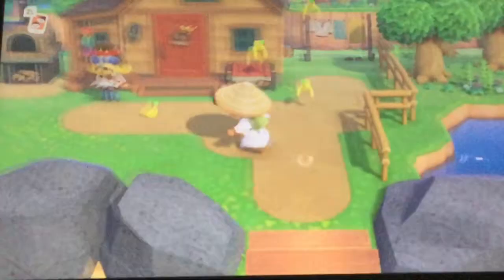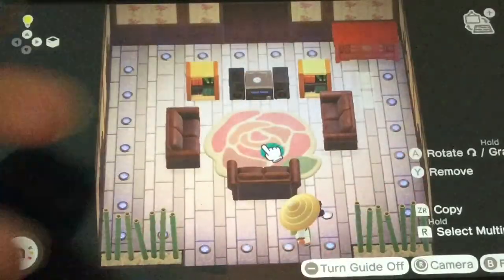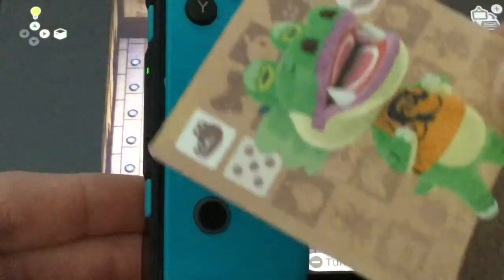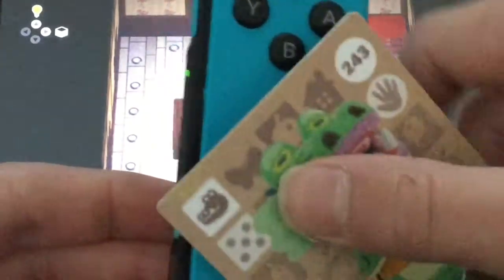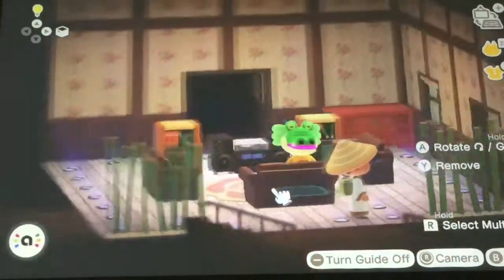So when you are at Harv's Island, you want to go inside of his house. You want to press down on this controller. So what you want to do is get your amiibo card. I am going to pick Drago, and you want to put the card on this controller. So when you do that, essentially, it will appear.